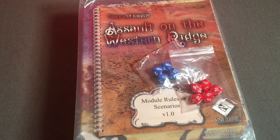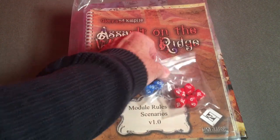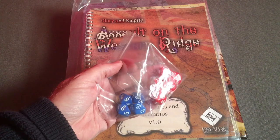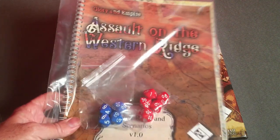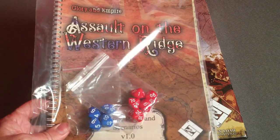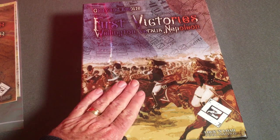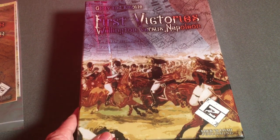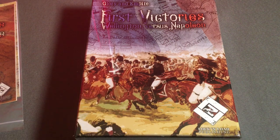When I open the shipping box from Lock and Load, these are the components that came with it. We have a couple pairs of ten-sided dice, a booklet called Assault on the Western Ridge, and then of course the box itself here with the other game components. Let's open this up and see what we've got inside.